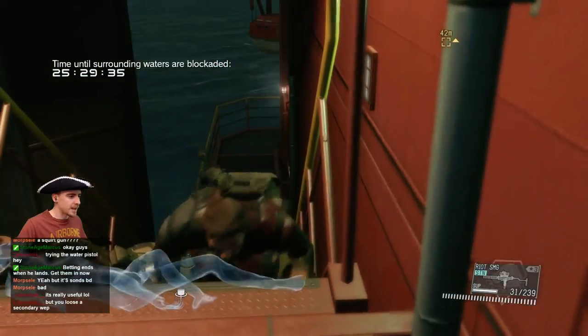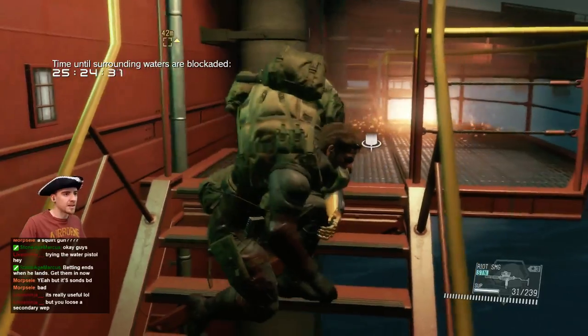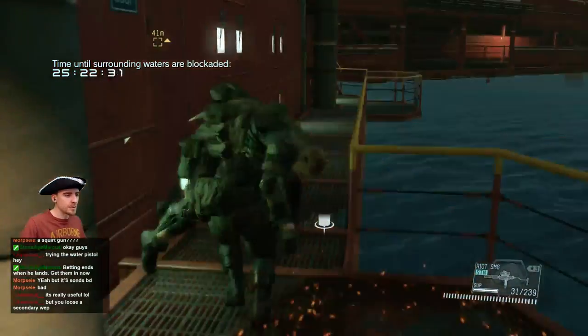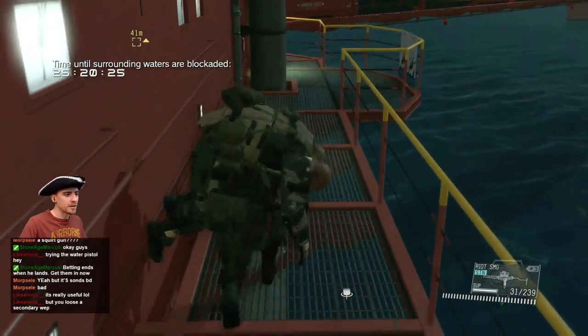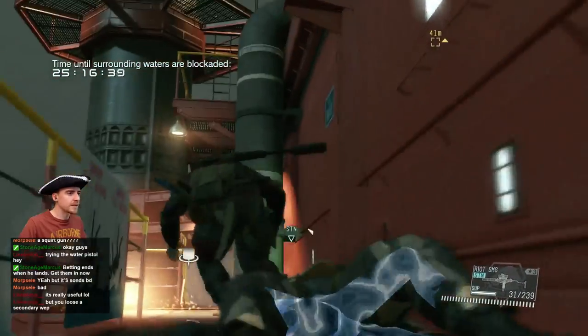It can stun guards. It has like a multiple second stun on guards if you shoot them in the face. So if they alert on you, you shoot them in the face with your stun gun — your water gun. You can actually still take them out. So it's not too bad.